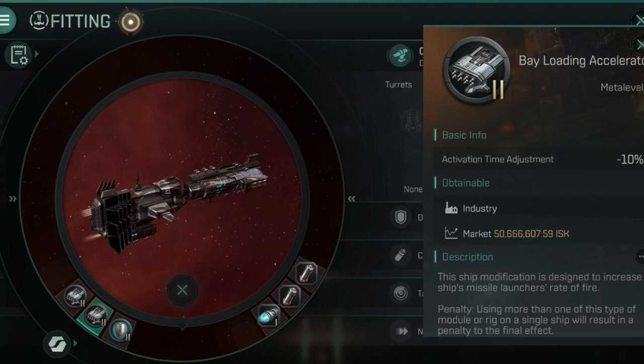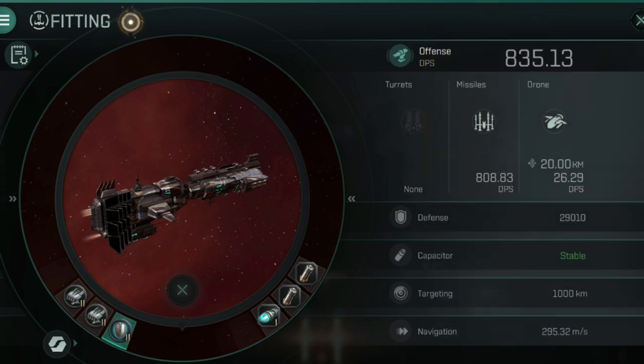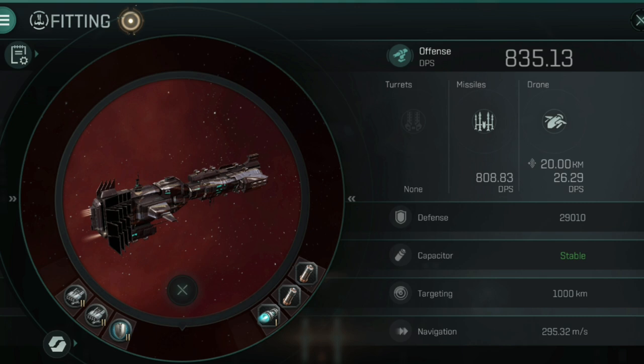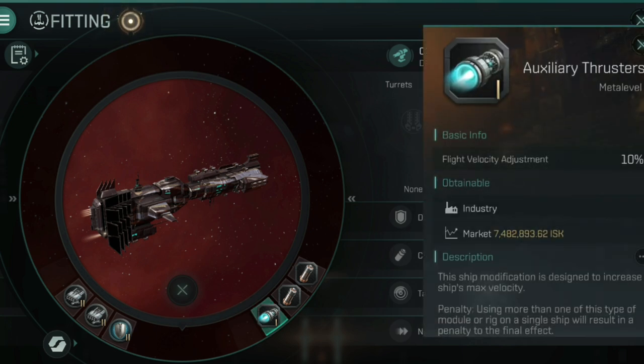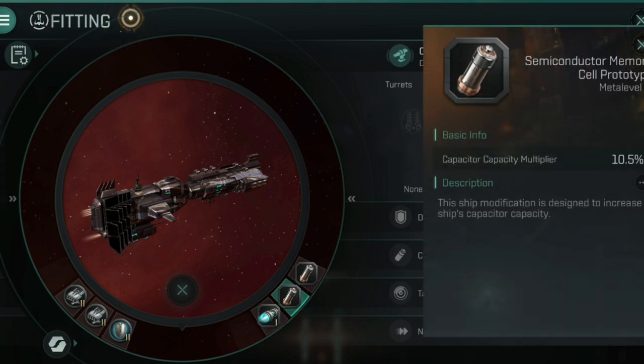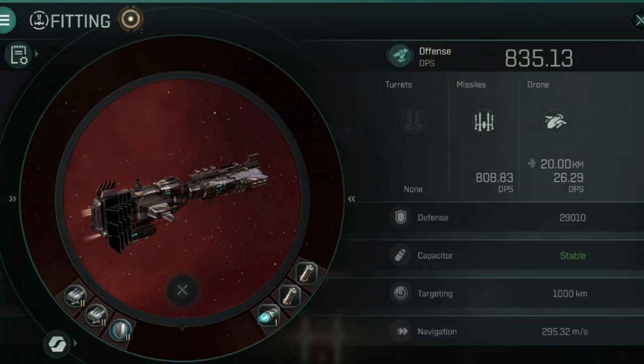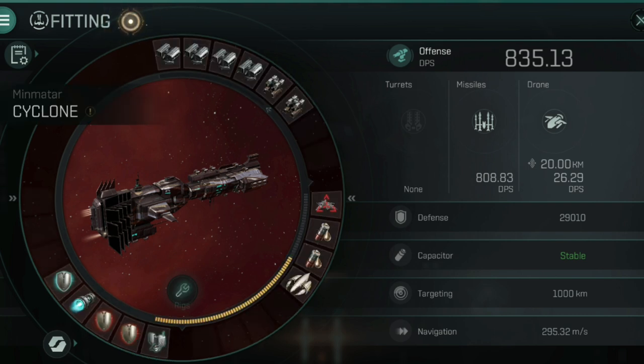In the engineering rigs I have an auxiliary thrusters rig for a 10% boost and two prototype capacitor rigs, as I'm already cap stable - this just helps me get over the line. I'm considering changing these rigs so I'd have one power grid rig to be able to use a large shield booster and then a better cap recharge rig, which I think I'd still be cap stable with.